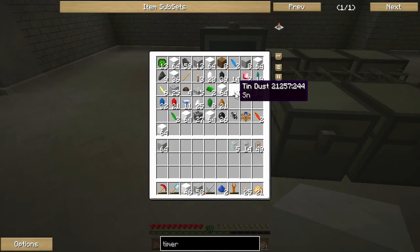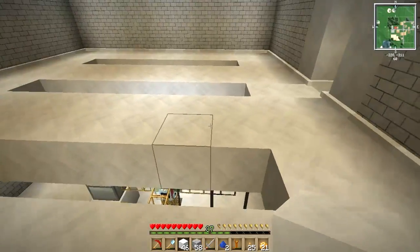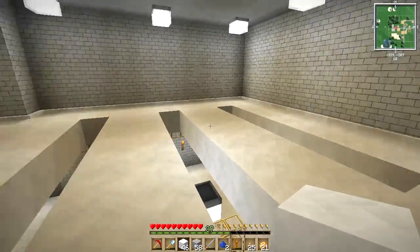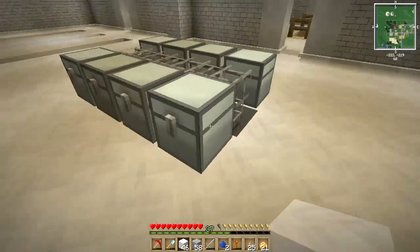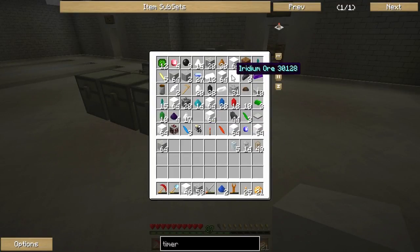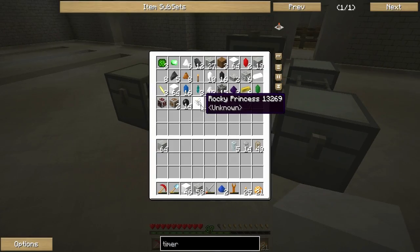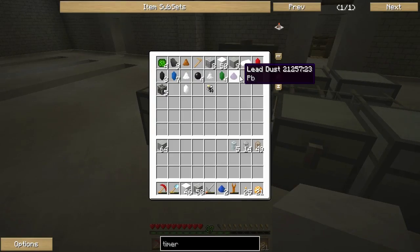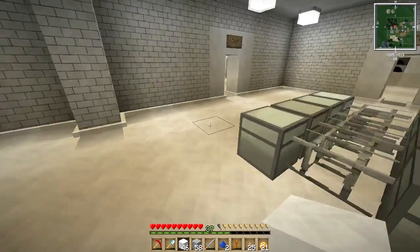We have got a butt ton of stuff up in here — absolutely amazing. I've started to create the skeleton of what our sorting room is going to look like, and I'm not going to give anything away. You guys are going to have to wait for the sorting room episode. Check out this iridium ore — I don't know what it is but the writing is blue which tells me it's either really rare or really powerful. We've also got a rocky princess from somewhere, presumably when the quarry sucks up a beehive. We've got lead dust, rubber, and a ridiculous amount of stuff from the quarry and our piping system already.